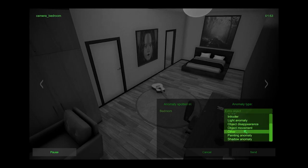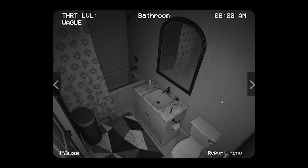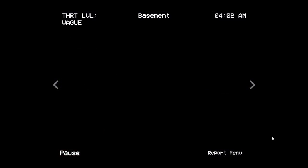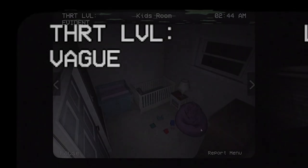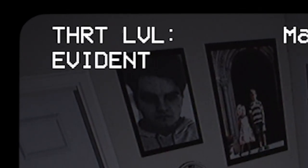Just like in Observation Duty, your goal is to report anomalies in different rooms from midnight until the end of your shift at 6am. If too many anomalies are present or there's a relatively pressing anomaly, you lose the game. The amount of anomalies present can be gauged by the threat level at the top left of your screen. A vague threat level means you may have none or maybe one or two anomalies, whereas the evident threat level means you have a couple of anomalies or a very pressing anomaly like a pure form.